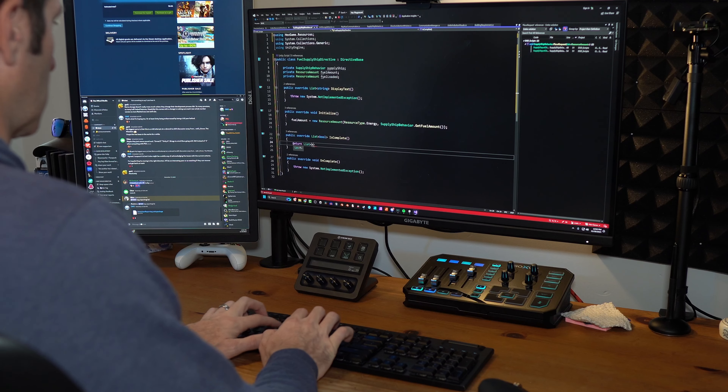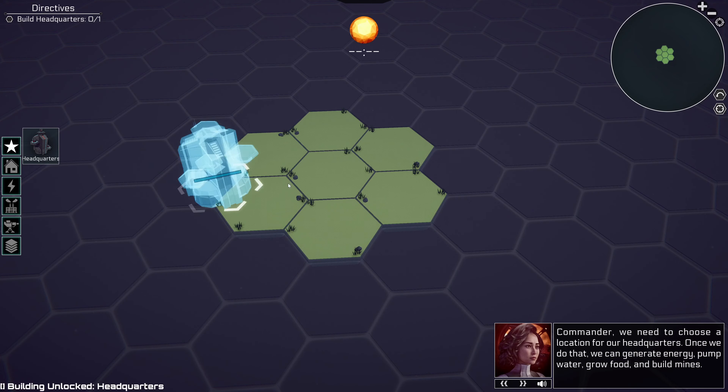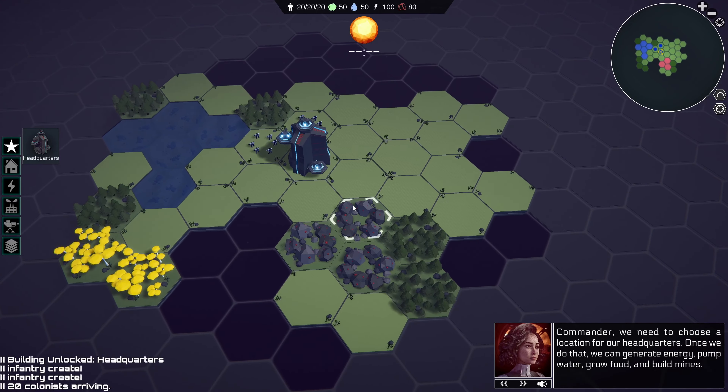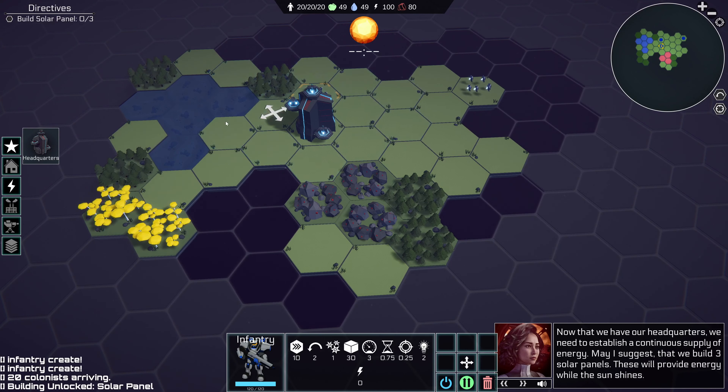I've been making a ton of progress on my project Deep Space Directive. Placeholder art is gone, bugs are getting squished, tile-based fog of war has been added, a Steam store page is up and running — please go wishlist. Lots and lots of little details are getting polished and it's starting to look and feel like a real game.